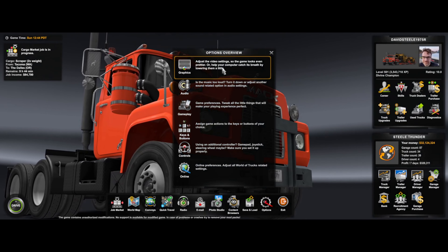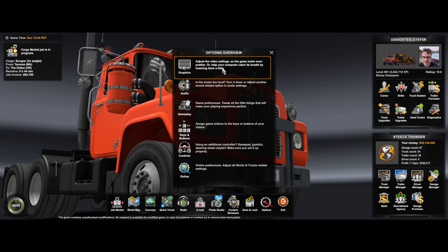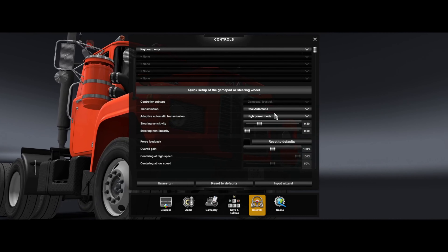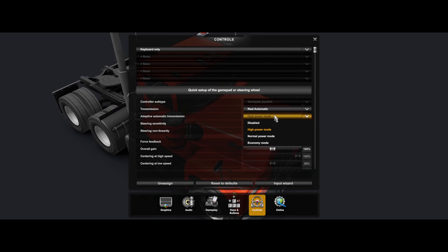Let's check my transmission mode — I think we're in high power. Going to controls, real automatic, high power mode — yep, okay. Not that anything other than high power is just going to be a mess.